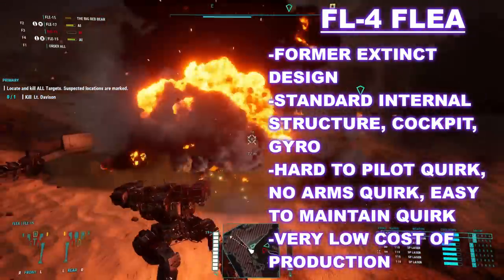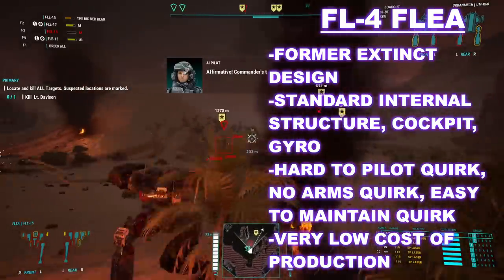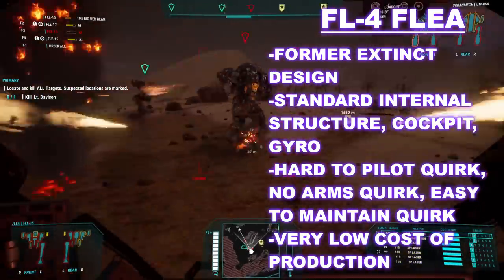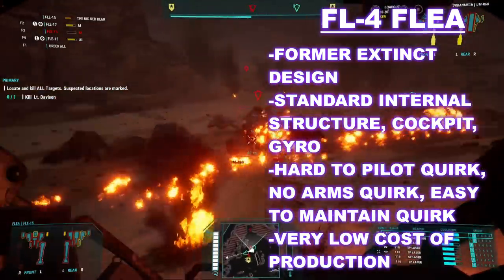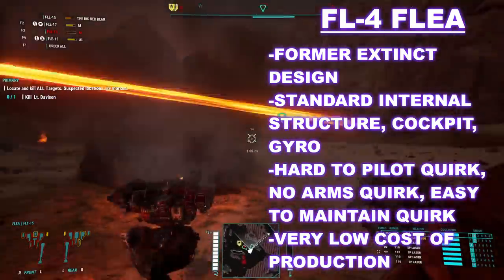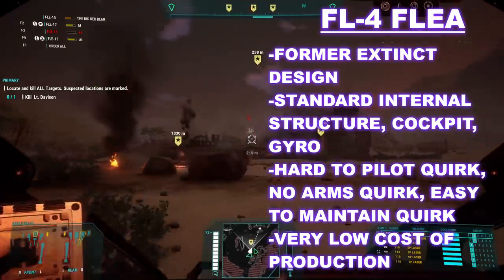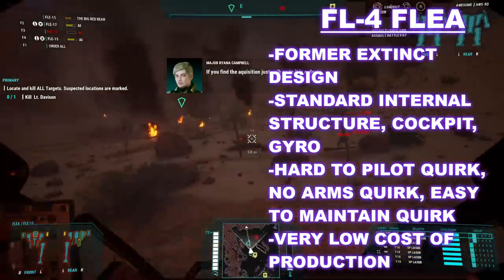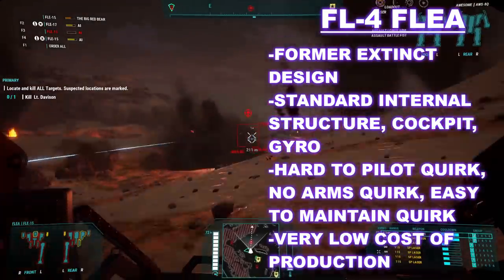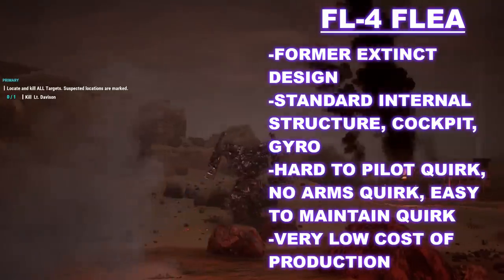For the advanced rules, standard Flea variants have the misfortune of having the hard-to-pilot trait, due to its very poor handling. This trait confers a negative penalty to all of the piloting rolls that the Flea may be forced to take. Another trait that it has is the no-arms quirk, which unfortunately can be combined with its hard-to-pilot trait should it fall over, making it incredibly difficult for the Flea to ever find its footing again. The final quirk that it possesses is its saving grace — the easy-to-maintain perk — signifying that this relatively poor handling mech can at least look forward to being cheap to keep in operation.